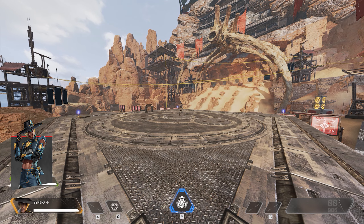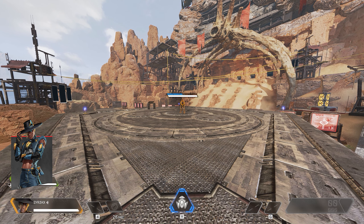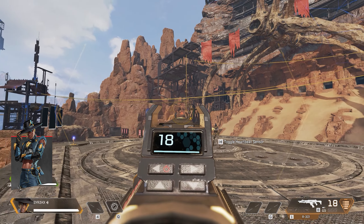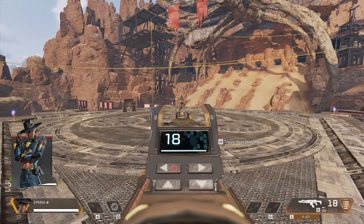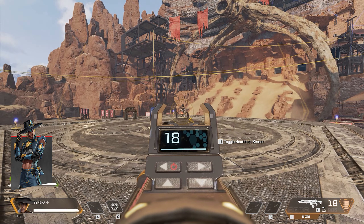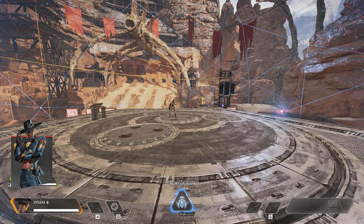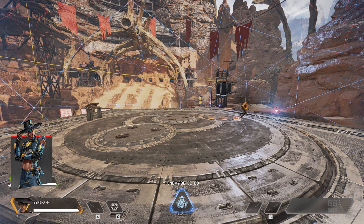Seer's tactical Focus of Attention summons microdrones to emit a delayed blast through walls, interrupting and revealing enemies. His passive Heartseeker lets you hear and visualize the heartbeats of enemies within 75 meters when aiming down sights. His ultimate Exhibit creates a sphere of microdrones that reveal the location of enemies moving quickly or firing their weapons within, lasting 30 seconds with a 1.5 minute recharge.